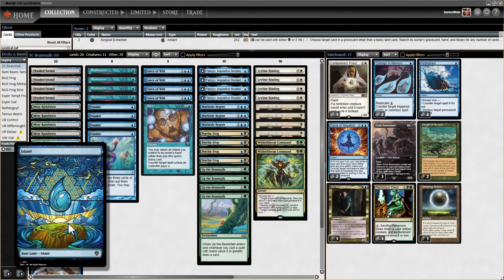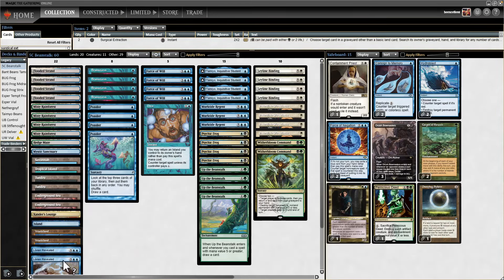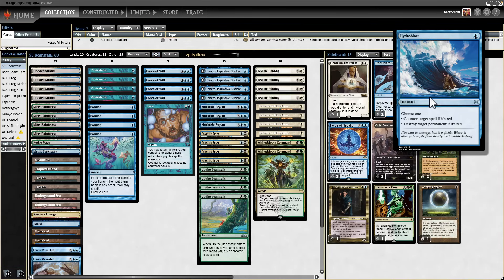We can fetch the basic with all eight of our fetches. We can also get it with Lorien Revealed, and we can use it to potentially Hydroblast Magus of the Moon or Blood Moon. So we do have an out to resolved Blood Moon.